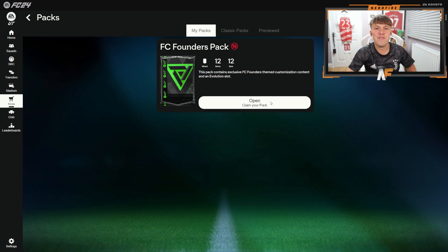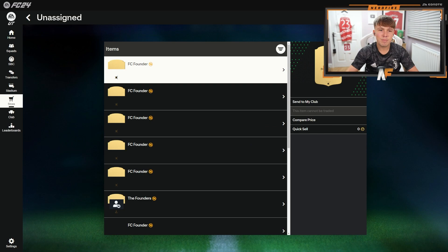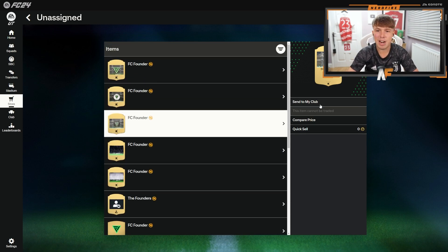Here goes a load of nothing basically — our first pack on EAFC 24. We've got a club nickname, badges, TIFOs, kits, nothing we really care about. And sadly, if you are a web app, that is pretty much all you can do until tomorrow, which is annoying. However, luckily I know a friend of a friend that has managed to transfer my FIFA points over, so we're going to actually open up some packs on the store.